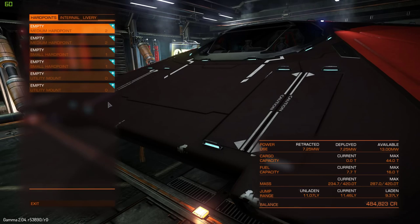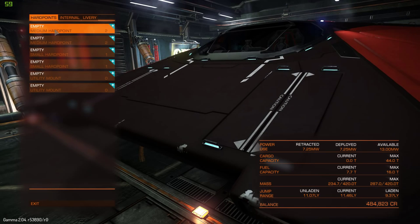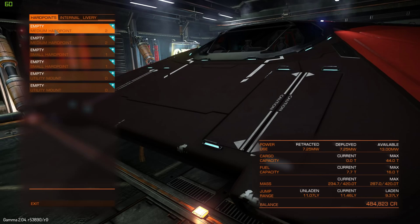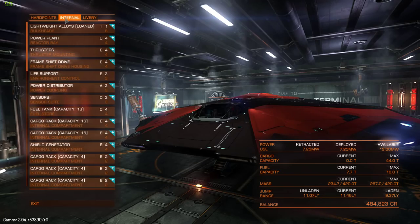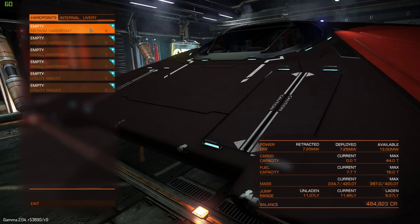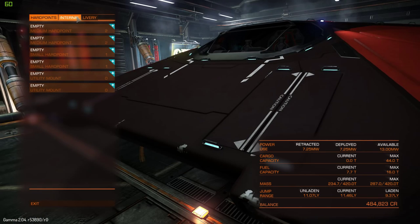If we go into the outfitting section, I'll show you what I actually do. I remove all the hard points and all of the utility mounts — I don't feel like they're needed when you're trading. If you're feeling like you're getting interdicted a lot, I'll leave a link in the description. But if you do feel like you're getting interdicted still, you might want to equip a medium or small hard point. Usually you're not going to be able to fight anyone off with just one hard point, and the more hard points you have, the more your weight increases and the less jump range you'll have, which decreases your chance of a really good trade run.